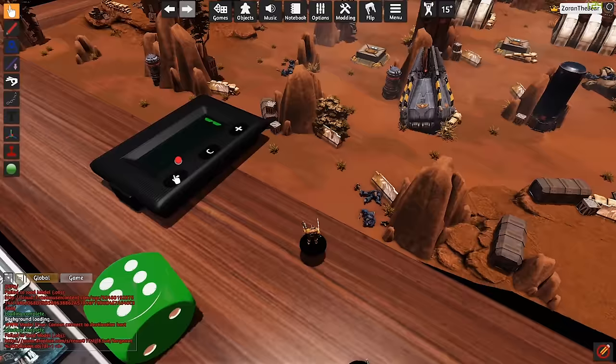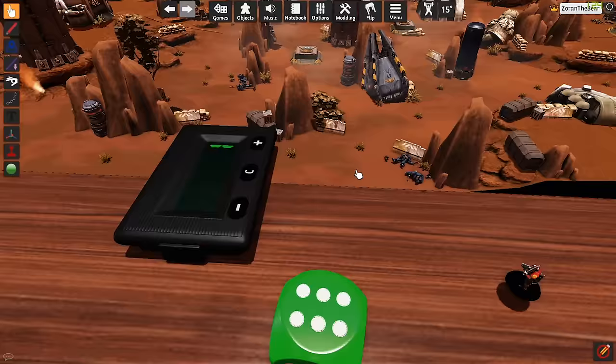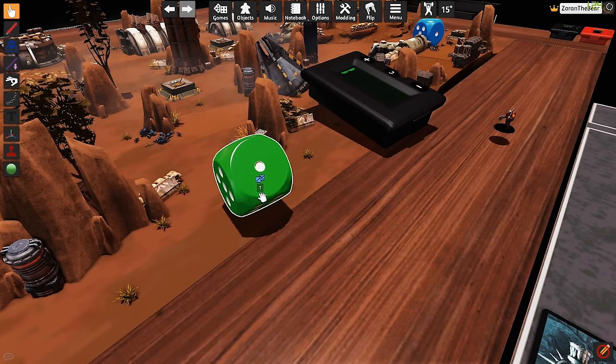Be aware that some assets might be locked to a position when you first drag them out. To unlock them, click the model until it's highlighted and then press L. I also recommend pressing L to lock anything you don't want to accidentally move, such as objective markers.